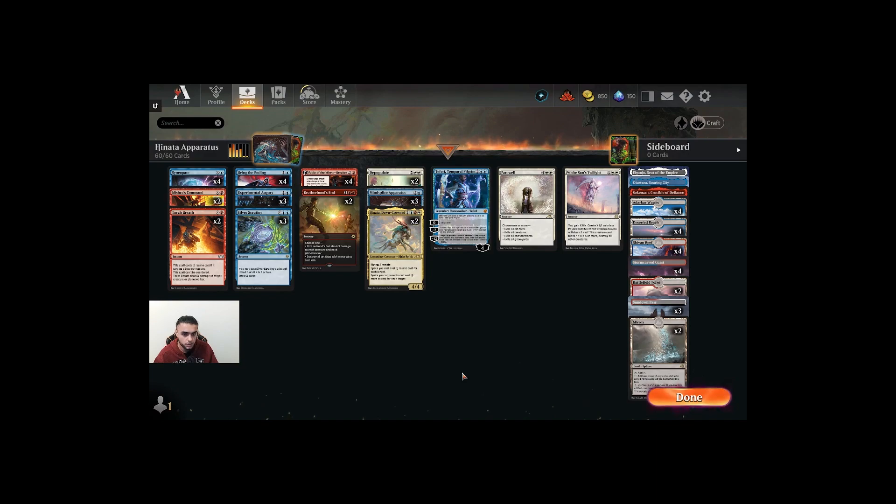Two Brotherhood's End — a very good card for the early game. If you're going second and your opponent swarms the board, we can make something happen with Brotherhood's End. I'm running two Depopulate as well, so we have a variety of board wipes that can deal with pretty much everything.